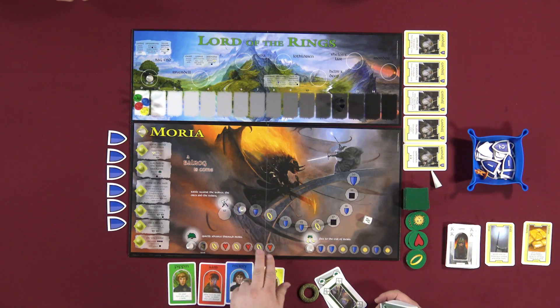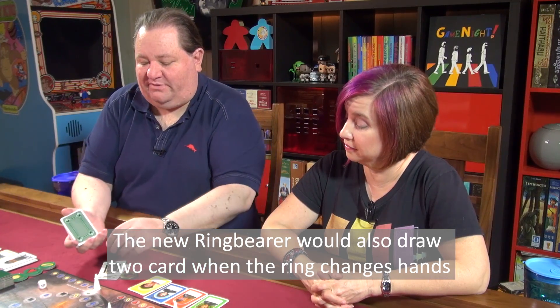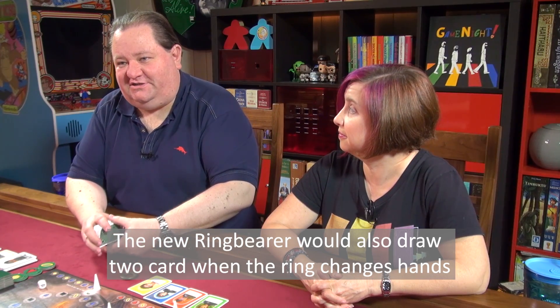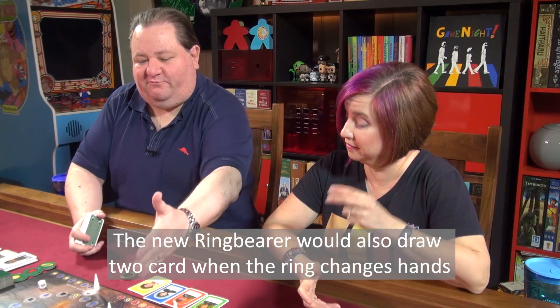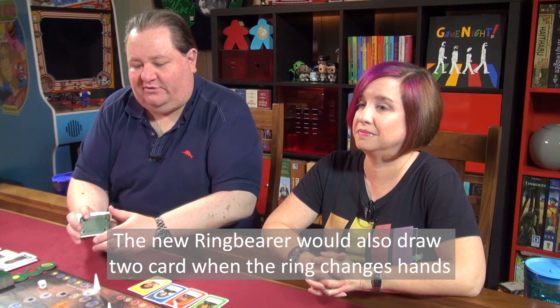At the beginning of the game, Frodo will start with the ring. However, whoever has the most ring tokens at the end of each scenario will become the new ring bearer. So the ring can travel around. That may not be the best strategy — we obviously want to keep the ring bearer far back from Sauron — but that's talking strategy and we can get into that as the game goes.